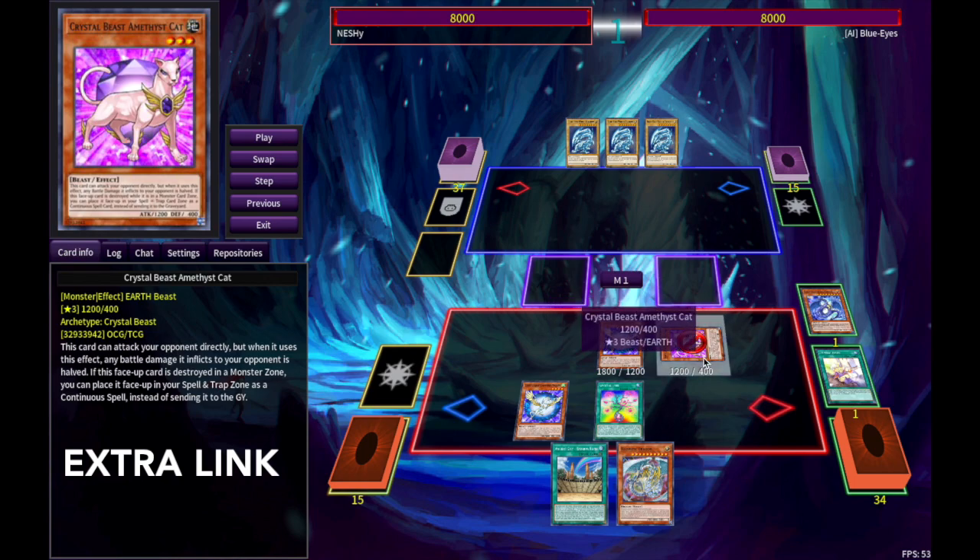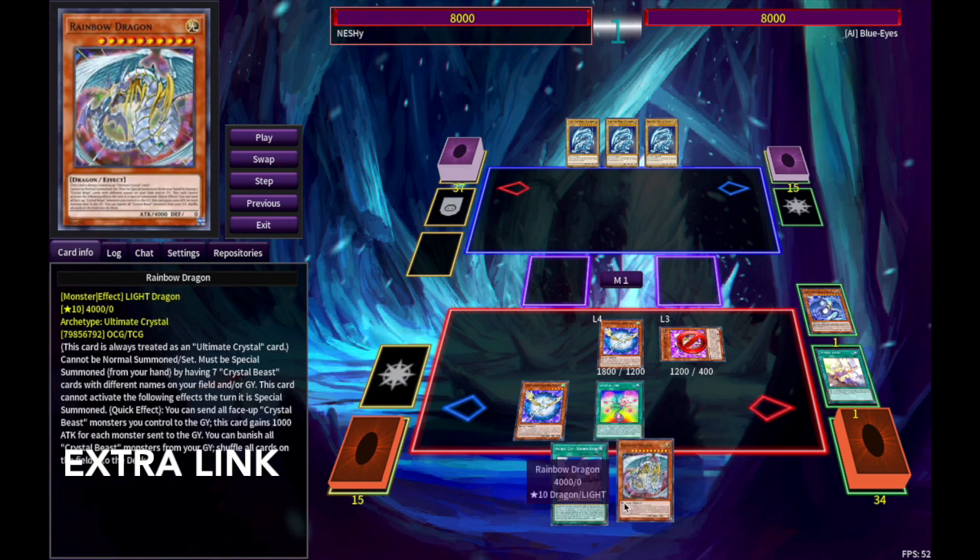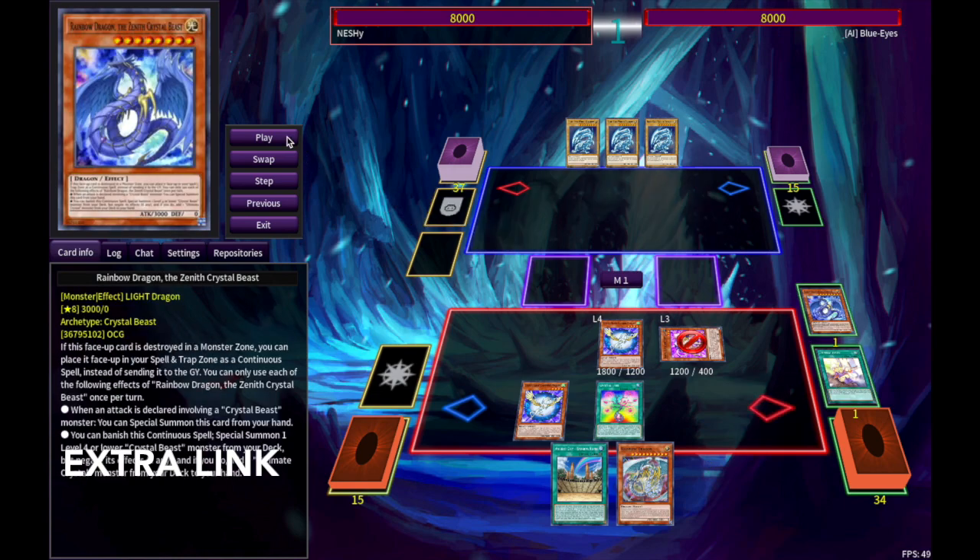Hey Nick, why are we playing Amethyst Cat? Isn't it really bad? Well, we're actually going to be summoning Rainbow Dragon in this video. Isn't that crazy? Rainbow Dragon is actually part of the combo in this, so I'm going to show you how.